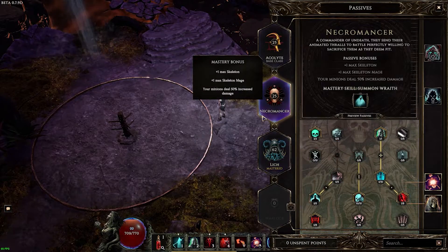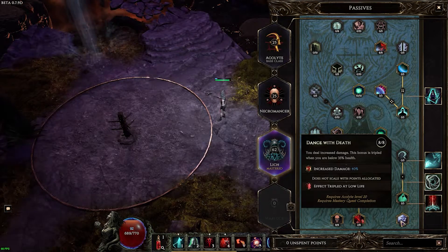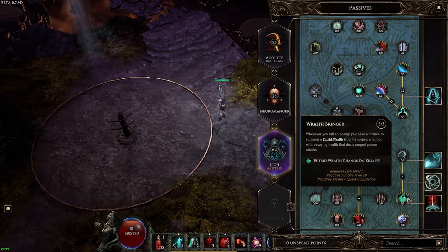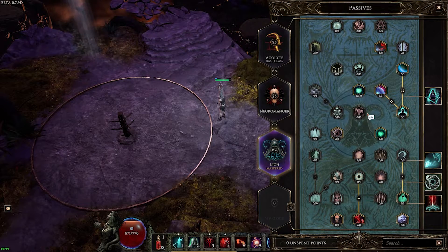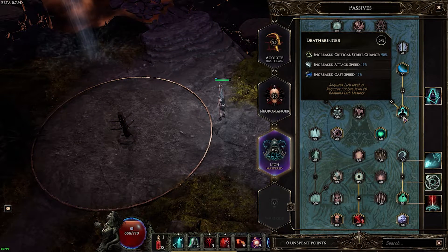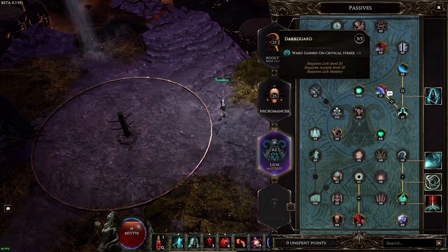For Lich — also I have 30 points in this tree, I don't know why this is bugged, so disregard this number here. For Lich: 8 points in int, 2 points here for the leech, 8 points here for the damage, 3 points here for the future wraith chance on kill. Again, more minions, more damage. For the sacrifice tree: 8 points here for int and spell damage, 10 points here for the flat necrotic spell damage, 5 points here for the crit chance and cast speed, 3 points here for ward gain on crit, because I'm building towards crit for this.